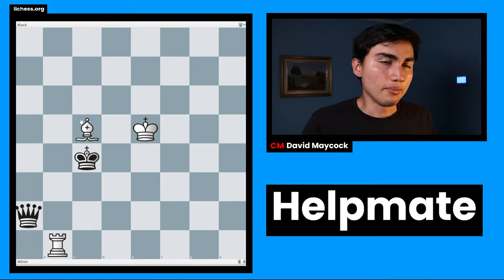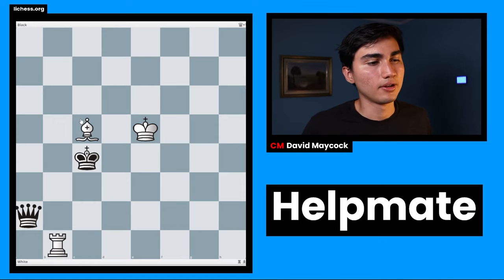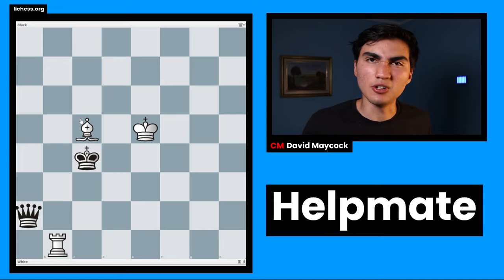Then we have helpmate puzzles. Helpmate is both sides working towards the same goal. In this case it's black to play and helpmate in three — meaning white will checkmate black in three moves, which is the quickest way to checkmate black. There's no other way.